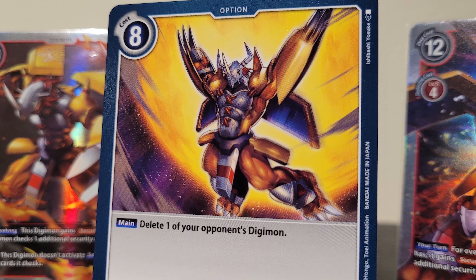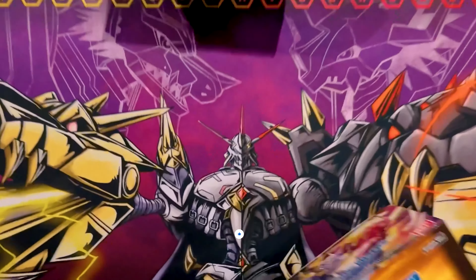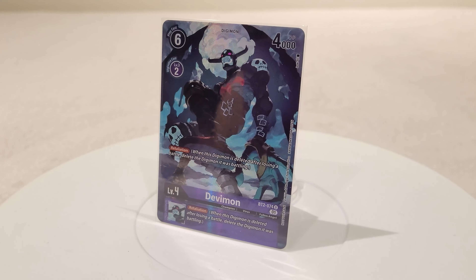To top it all off, red still has Gaia Force, which is probably the strongest form of removal among all the deleting effects since there are no stipulations or requirements for you to use the option card whatsoever, other than having to pay 8 memory and having red source. Therefore, deleting effects are very good against most decks, except for those that have protection against it, which can be commonly seen across Greymon-related decks and other archetypes in black such as Alphamon and Craniamon from BT13.